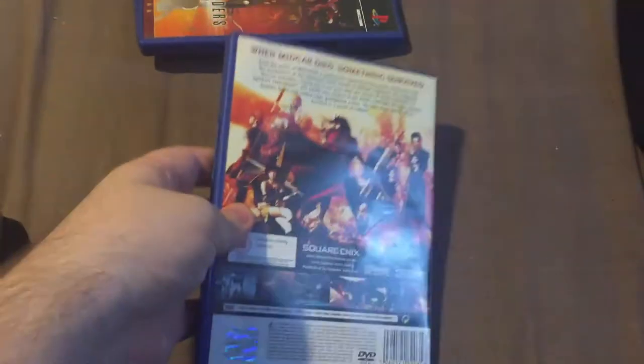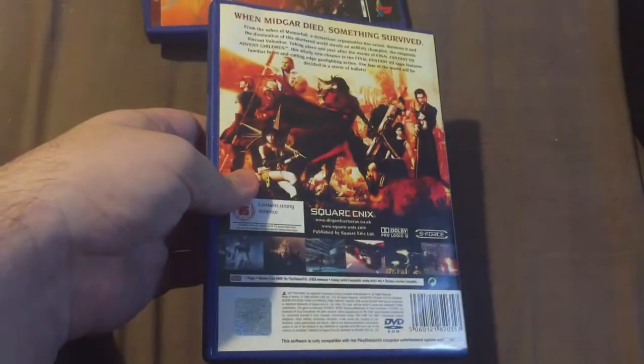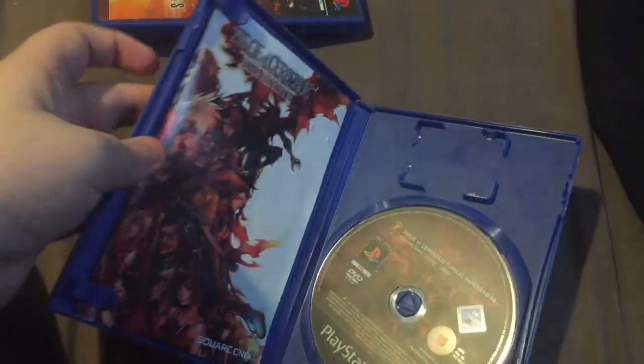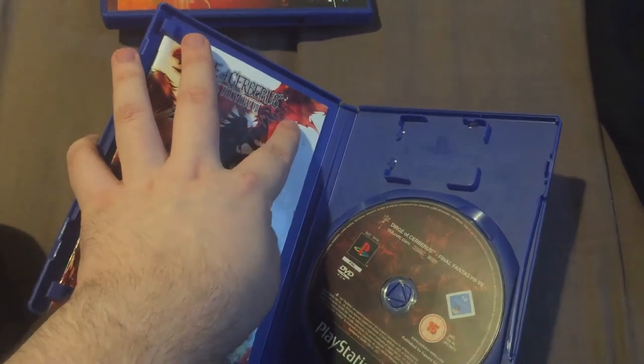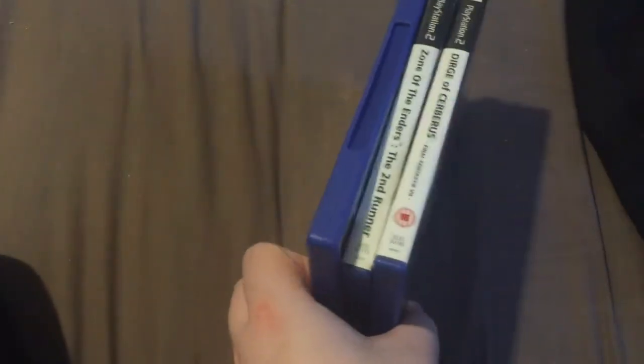And then Dirge of Cerberus: Final Fantasy VII. From what I can gather, it's quite hated by Final Fantasy fans because it's like a canonical thing and kind of messes with some of what VII did. Also it's a third-person shooter, which a lot of people didn't like. I've barely played Final Fantasy VII, so I have absolutely no feelings towards this game one way or the other. But yeah, it's all there - the manual was there, though it ripped slightly because some idiot had put a sticker on it. Other than that it's absolutely fine.